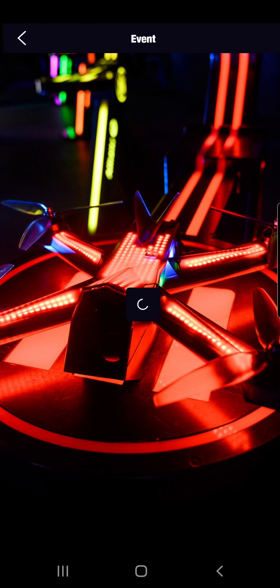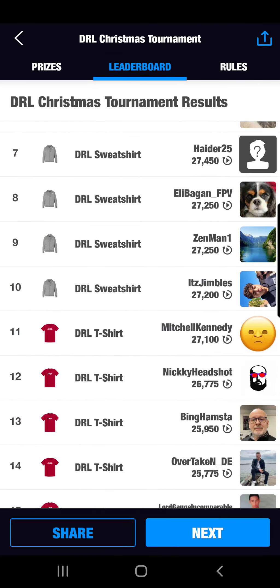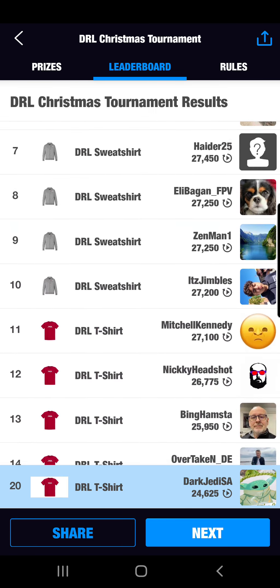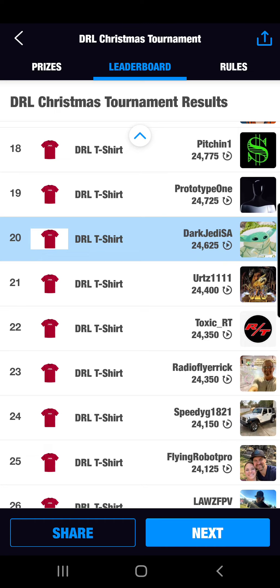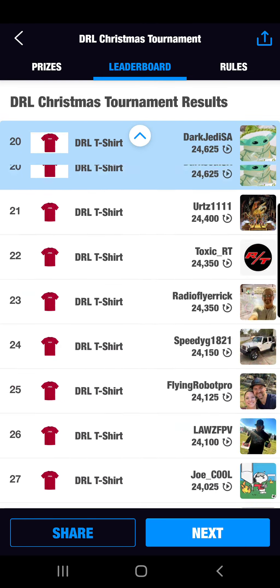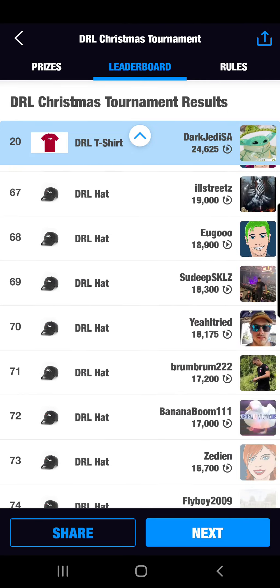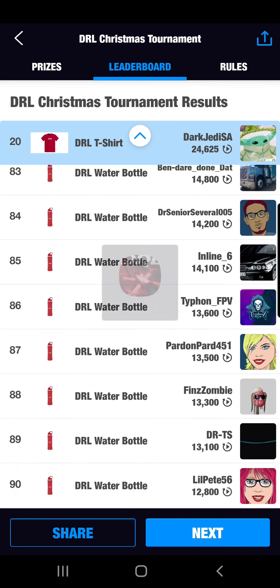So I mentioned an interesting competition — over the weekend they put out a competition where first place got a $250 Amazon gift card and a Nikon headset or a DRL flight suit. You can see here Chow Algo got 28,000 points and got the $250 gift card. If you scroll down, the top 100 got something, and yours truly came in 20th place with 24,000 points. I had initially won the hat, and I wanted to see if I could do a little bit better — I definitely did not want the water bottle.